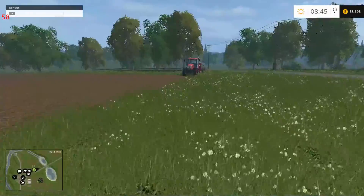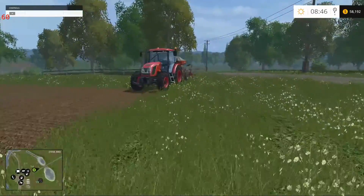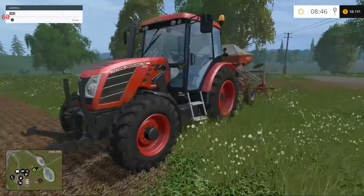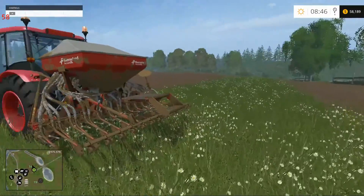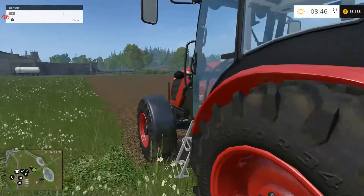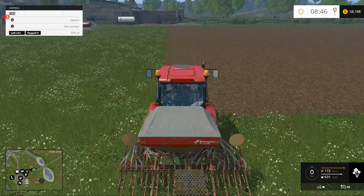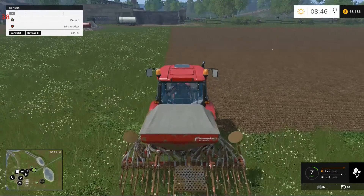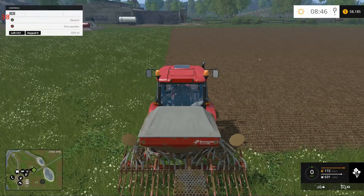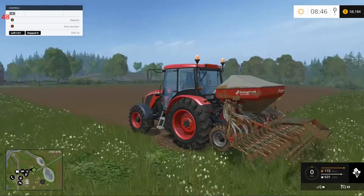What we're going to do here, using our little Zettor, is plant us some canola. And if that doesn't work, we're going to plant us some canola. Now, one thing I did notice was kind of odd with this seeder — one that came with the download, with the gold version.